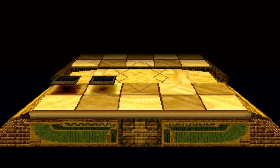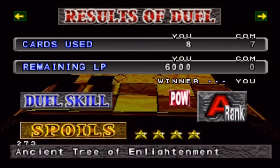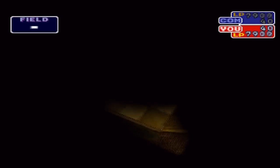Not bad, not bad. Ancient Tree of Enlightenment - that sucks. You get some pretty good cards if you play this guy at the beginning, but really, if you duel them now there's no point. He doesn't give you any strong cards. He gives you good cards for the beginning, but nothing else.